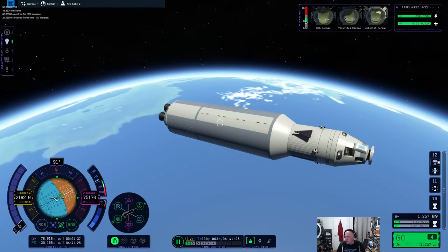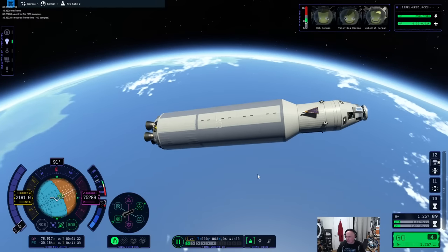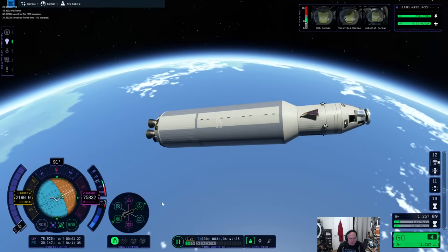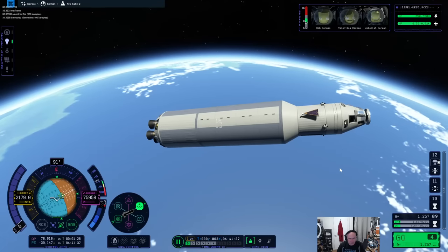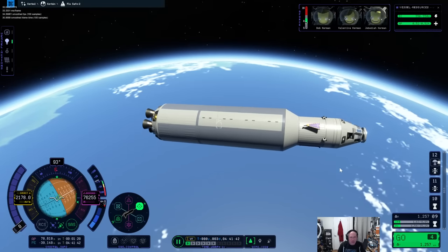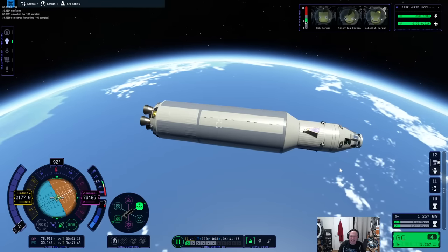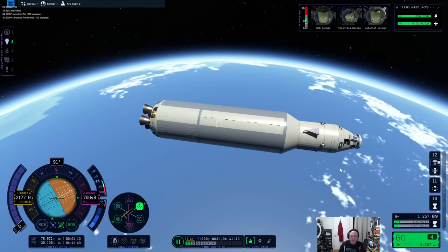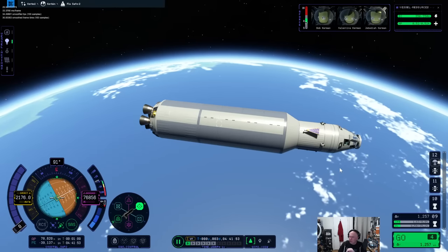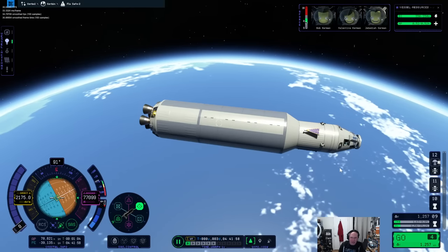I can't time warp because as soon as you time warp, physics stops working and the spacecraft will merge through each other and explode — there's no physics time warp in KSP2. This is just something that's weird. I'm going to raise my perigee.